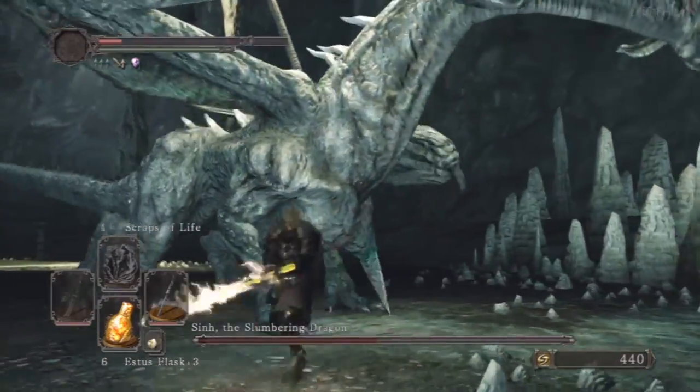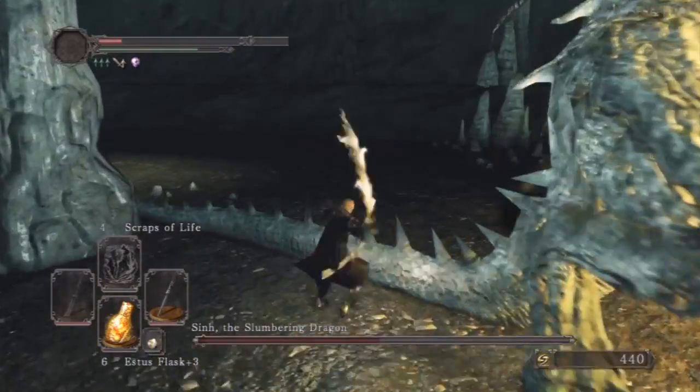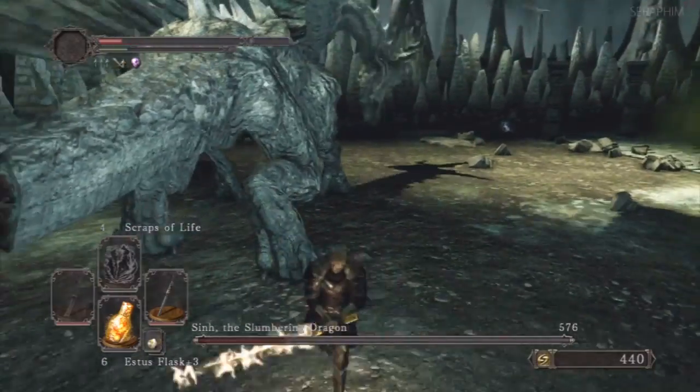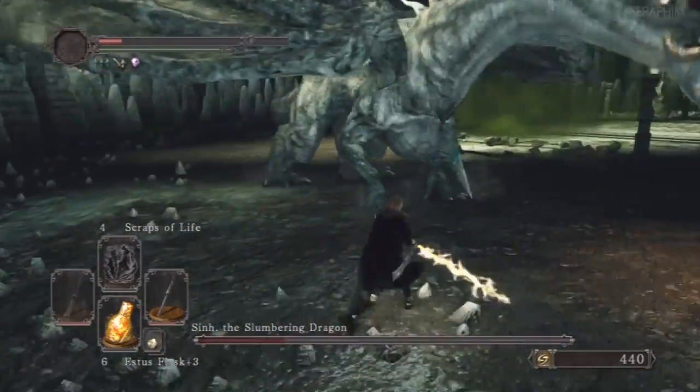You'll notice I'm not using the Drake Bloodsword or the Chaos Blade. I'm using the Black Steel, and the biggest downfall of this boss is the fact that you can take his tail out and you don't get anything for it.